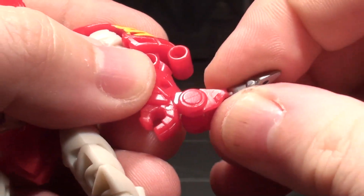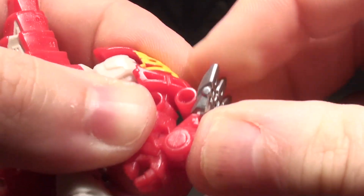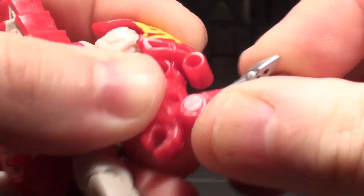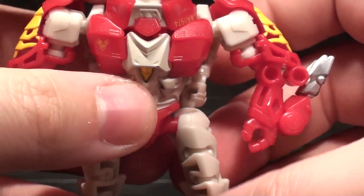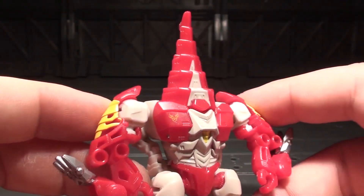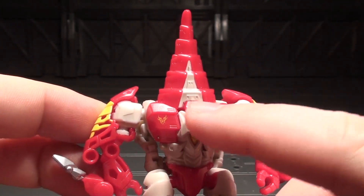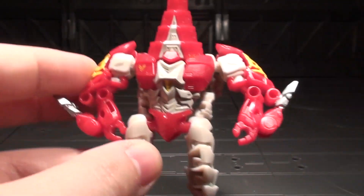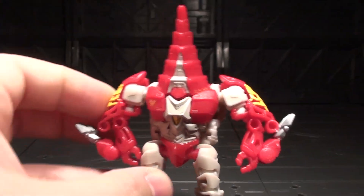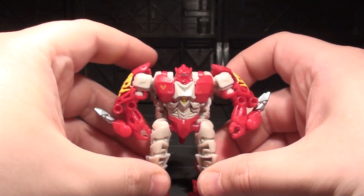I just had to kind of push them in and hold them in as I moved them up. Eventually they just worked themselves into working. Finally, you fold down this — you can leave it if you want; it looks crazy, but I kinda like it, it's almost like there's two little eyeballs there. But you can fold this down and ba-boom, you've got a robot head. Hunger! Leader of the Prime Terrorcon Predacons!